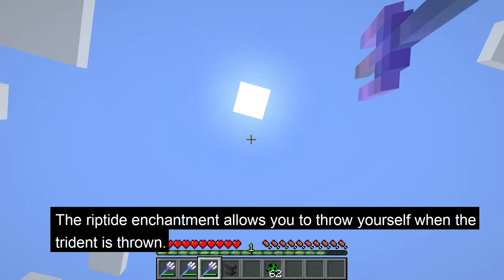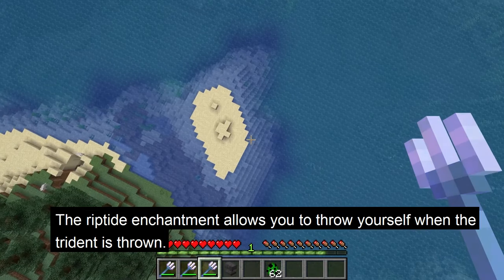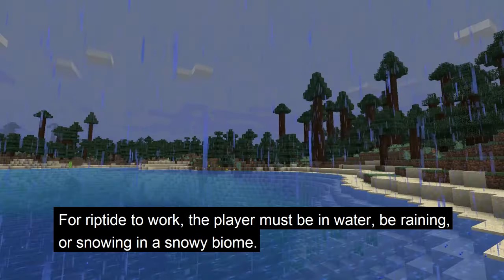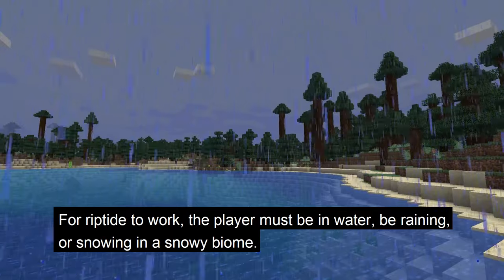However, the Riptide enchantment allows you to throw yourself when you throw the trident. In order to do this, the player must be standing in water, it must be raining, or snowing in a snowy biome.